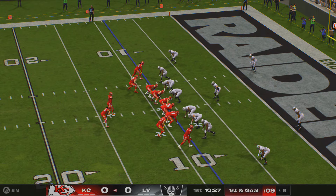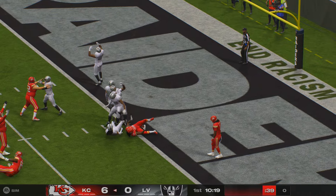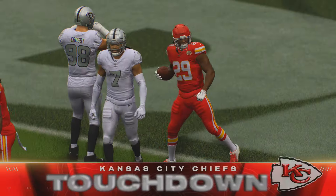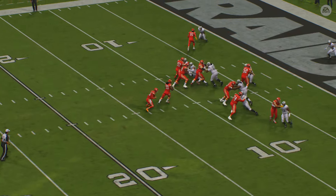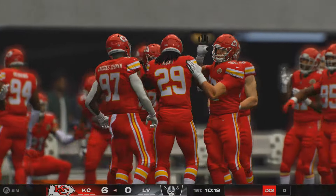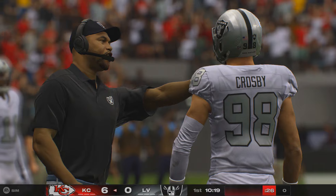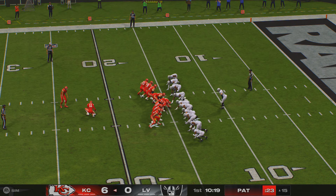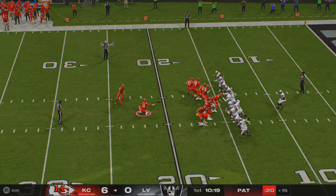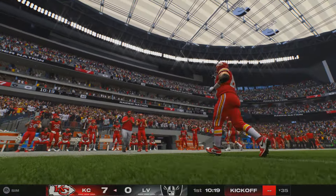First and goal — a chance for an early statement here on the road. They'll run for the first time with Kareem Hunt, and he will take it on in for a Chiefs touchdown. A nine-yard touchdown run, and the Chiefs are on the board first here in Vegas. What a great run to work his way into the end zone. Extra point by Butker is on target, and it's now a 7-0 game.